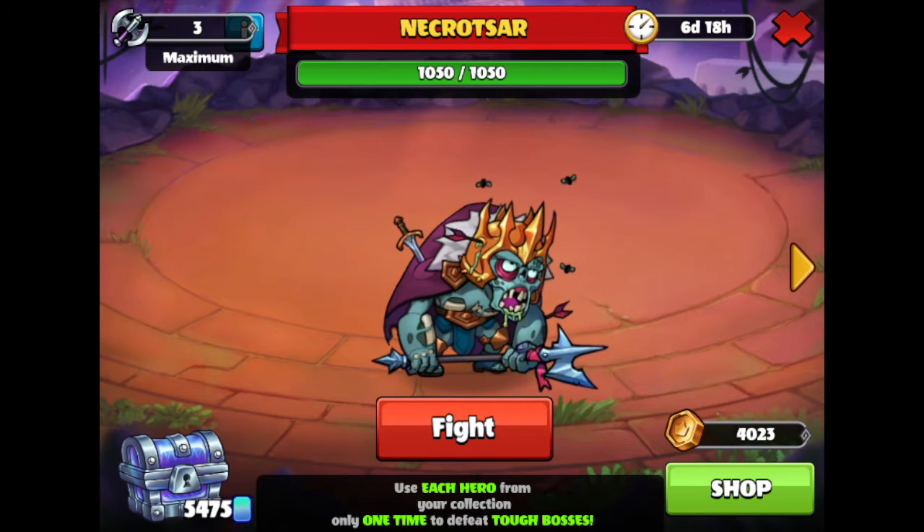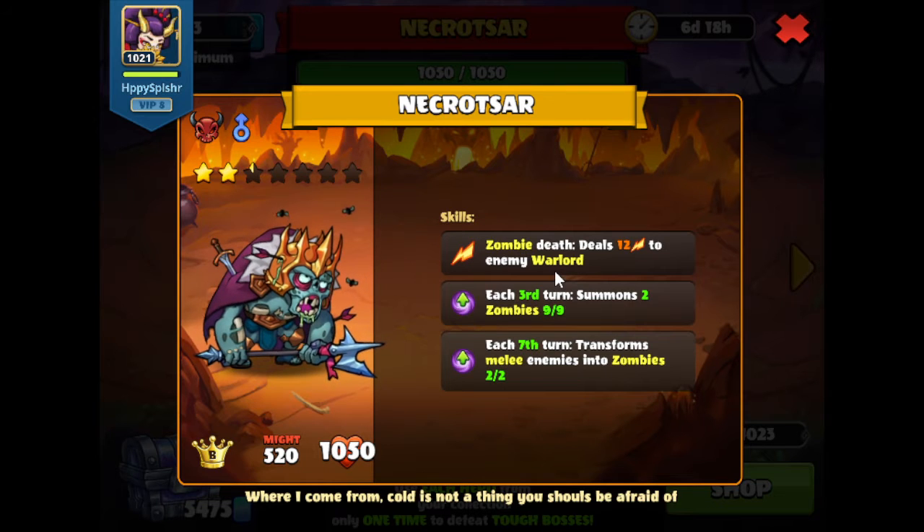So currently we are facing Necrozma. Let's take a look at their skills. Whenever a zombie dies, we'll deal damage to our warlord — that's us. On the third turn, we'll summon two zombies. And then on the seventh turn, we'll transform melee enemies into zombies. So we are going to be taking damage whenever a zombie dies on both sides of the field. On top of that, we are going to see two summons come out. Finally, we have our melee heroes transforming on the seventh turn, so we'll try to have as few melee heroes as possible so they don't end up transforming into zombies.